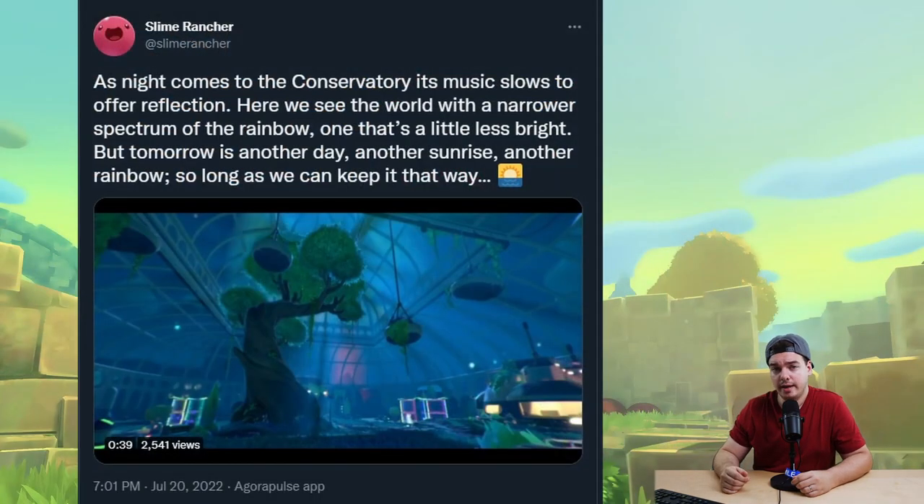Then of course we have the night preview for the conservatory. The tweet reads: 'As night comes to the conservatory its music slows to quiet reflection. Here we see the world with a narrower spectrum of the rainbow, one that is a little less bright. But tomorrow is another day, another sunrise, another rainbow — so long as we can keep it that way.' This feels a little more ominous and may suggest our storyline is going to have more of an impact on the world of Slime Rancher than it did in the first game, which was purely self-discovery on the character side.